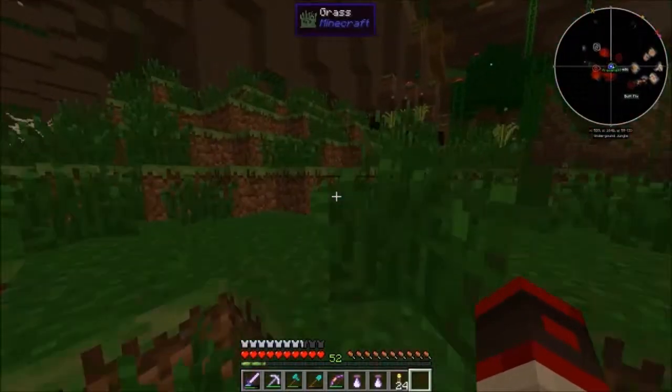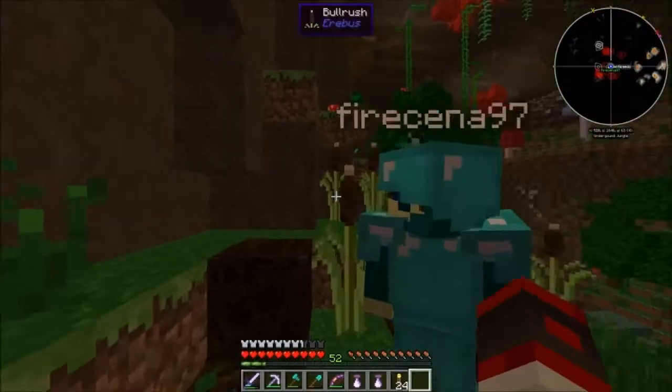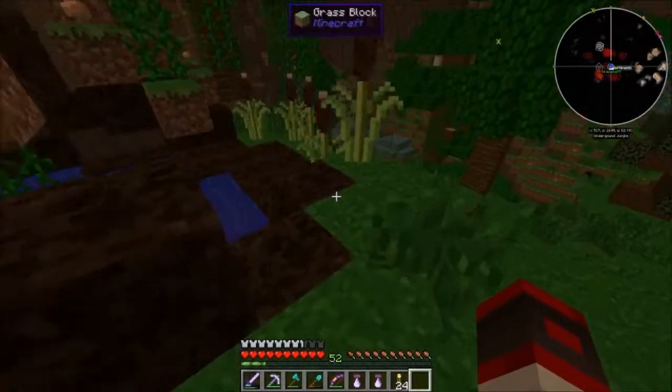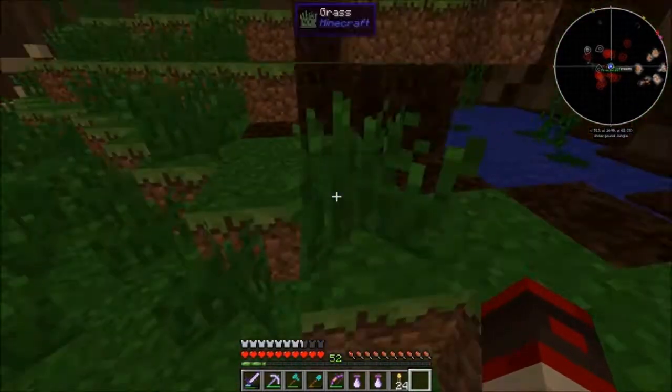So we found the bull rush — or as I like to call it, bullshit — because apparently papyrus is also a rare drop, but I got two of it right here. If I use Fortune it doesn't work — I tried. With Fortune it's just a straight-up rare drop, and like I said, bullshit, because it's really hard to find.